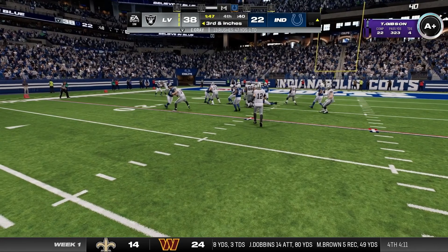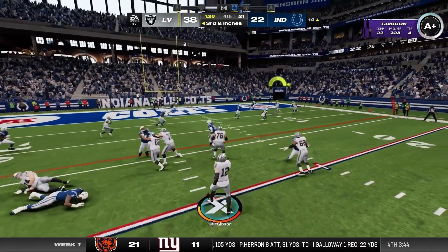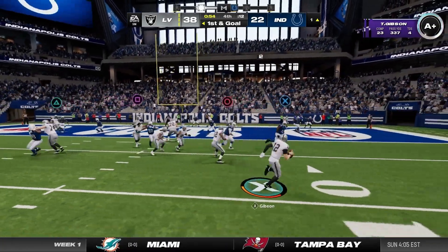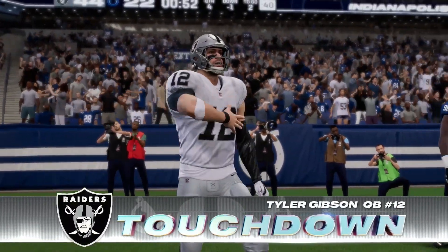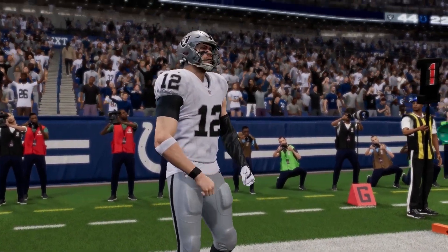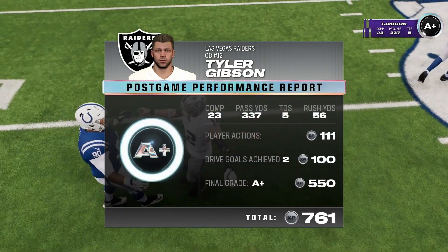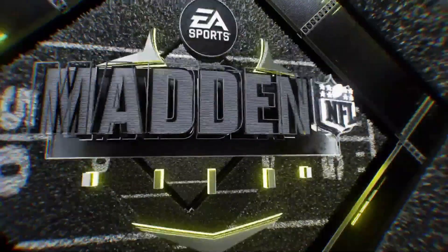They burn their last timeout. One first down seals the game. Handoff to Eric Gray — he's just short. Empty set for Tyler, third and inches, throw it for Wesco — he's down at the one. I could take knees, but you know what, it's a CPU — they don't have feelings. Let's run up the score a little bit. Tyler rolling, can he get the edge? Yes he can — touchdown Tyler Gibson, touchdown Raiders. That is extremely toxic as I could have just run the clock down. Then somehow our defense scored again, because the final score ended up being 52-22. Anthony Richardson must have thrown a pick six because the defense ended up with another score.